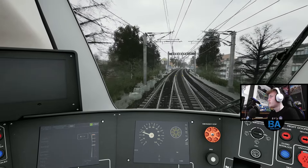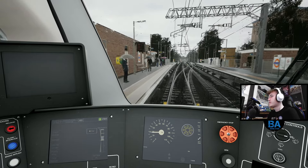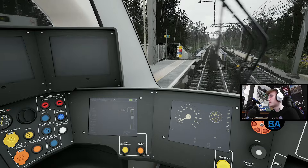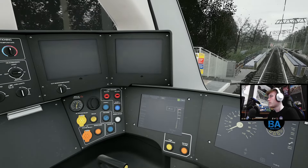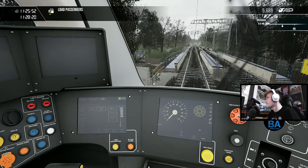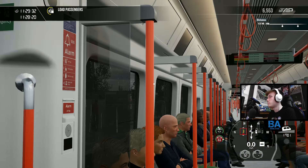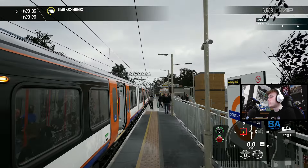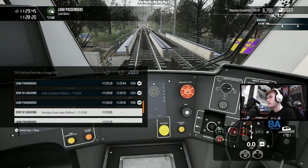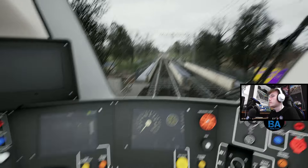This is South Tottenham - the lovely signal box which I sort of wish you could go in. Dovetail, please model that! I think there's two little affairs - this one and there's another one somewhere. There's another station with a signal box - is it Crouch Hill or Upper Holloway? It would be really cool if you could actually go inside them. Here we are at South Tottenham and we've somehow lost a minute. Not too sure how, but we left Blackhorse Road about 20 seconds behind.